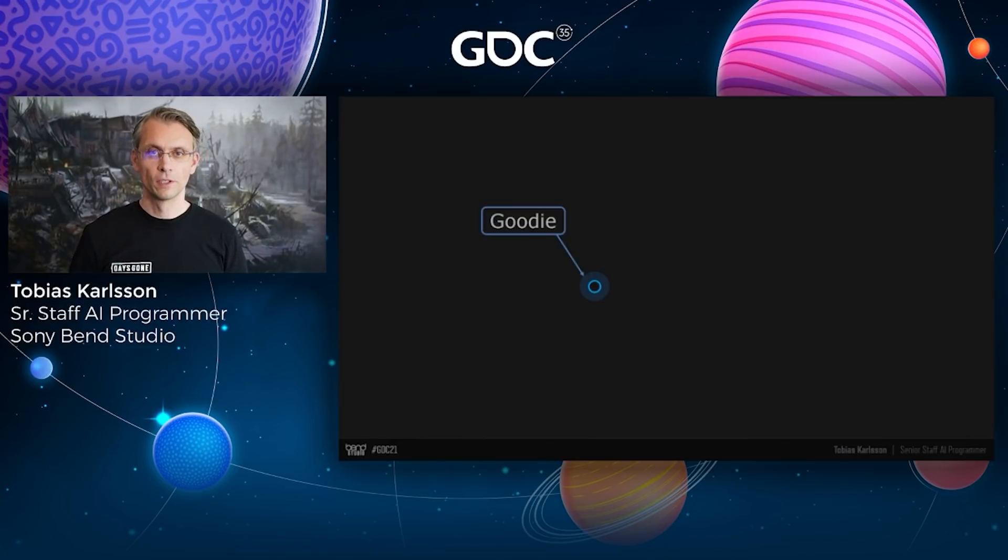For the rest of this talk, I'll use blue circles to symbolize the squad I'm talking from, and red circles will be the enemies of our blue circles.